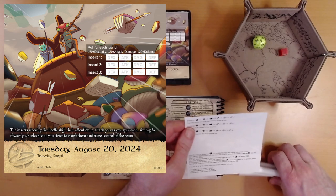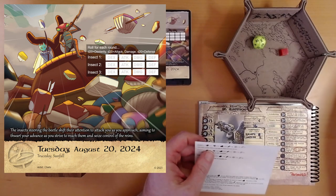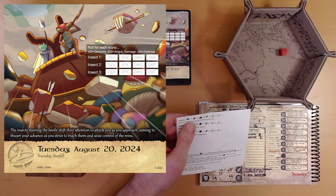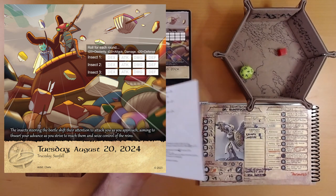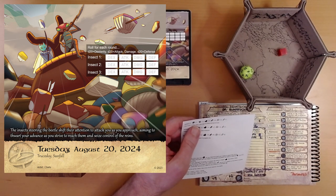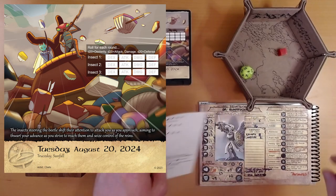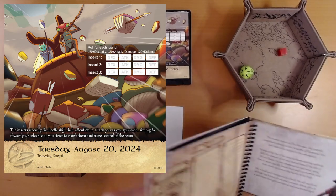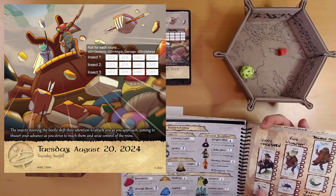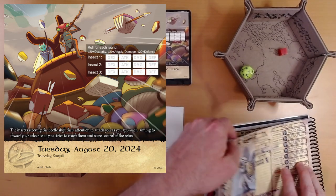Insect one, enemy one. The insect swiftly fires a barrage of sharp arrows at you. We need a dexterity roll of 12 to not be restrained. We rolled 8 plus 2 is 10. Do we have anything that can help our dexterity? We have a nimble cap and we have Disco. We need two more points. Disco only gets us one point if he succeeds. He'll give us plus one dexterity. Let's go ahead and use the nimble cap — that's what it's there for.